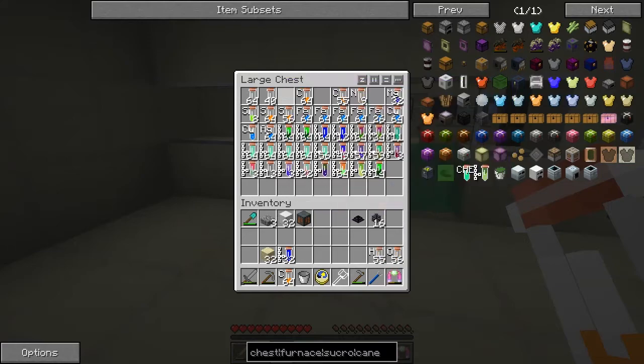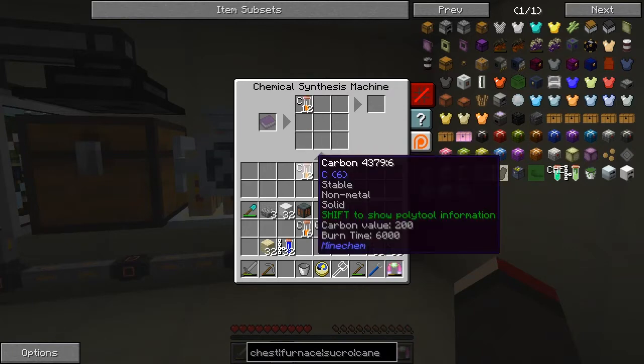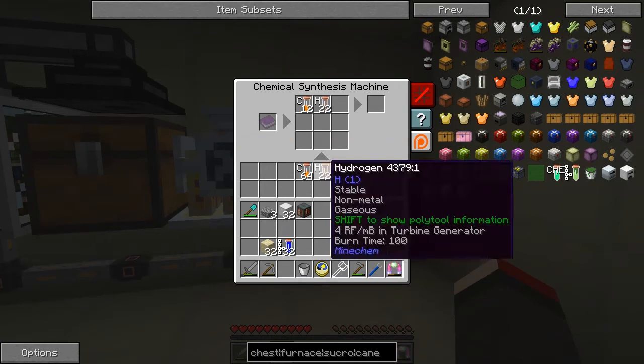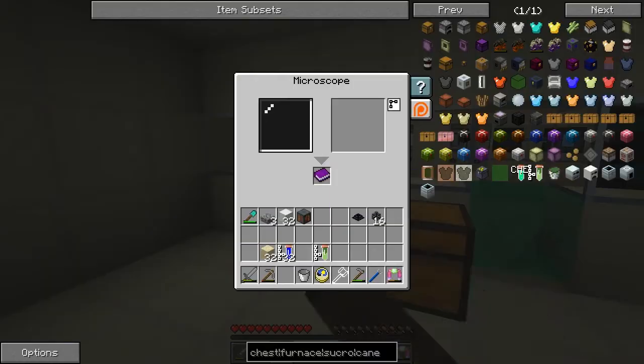Let me double-check that recipe. It's C12, so I'll do one, two, three, four — C12. H22, almost half of that, it'll be 27. Then we need O11, and that will give us a sucrose. Let's put that into the book as well, because that's another recipe we'll need.